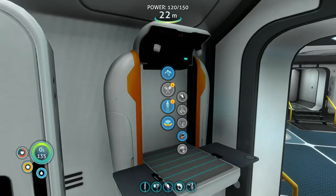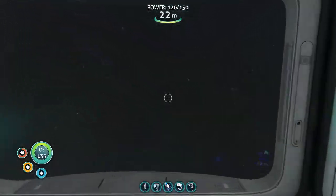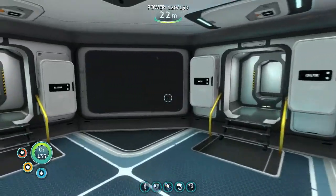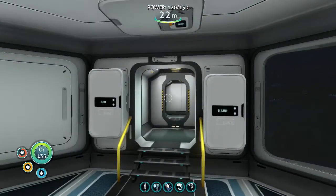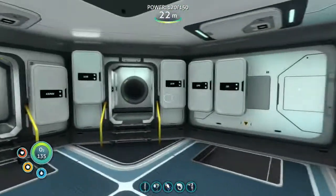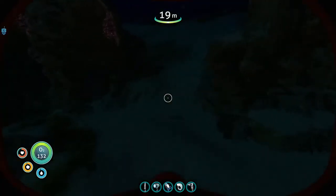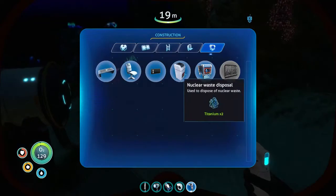Now that I've got the vending machine, I need the bioreactor next for power, because I want to start growing my own food as well. Let's do another multi-purpose room first - I've got enough titanium. It's a nuisance that it's getting dark. Let's see where we can fit in another multi-purpose room.